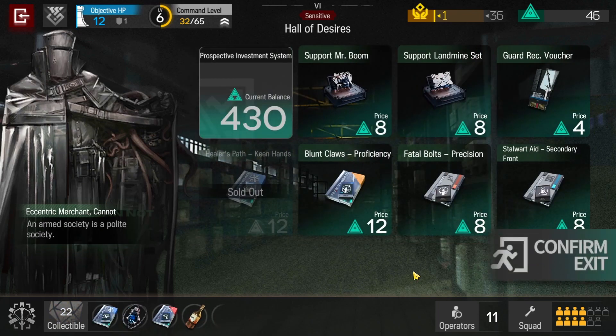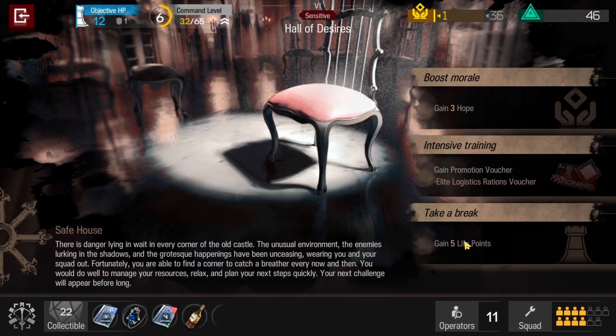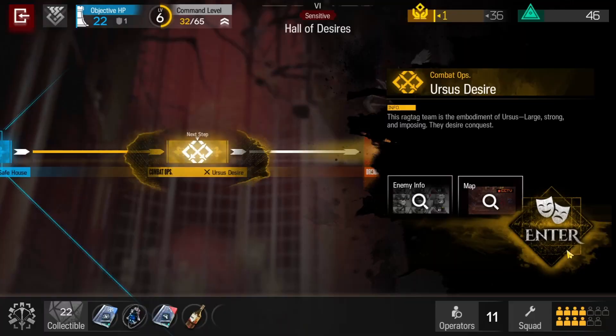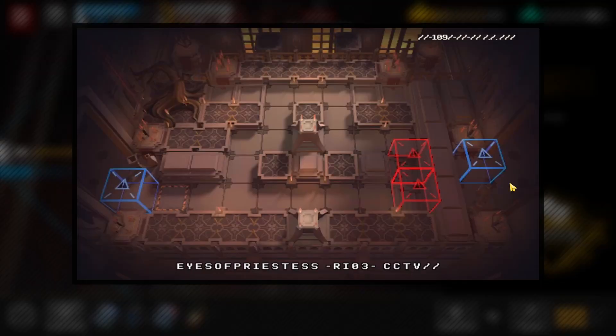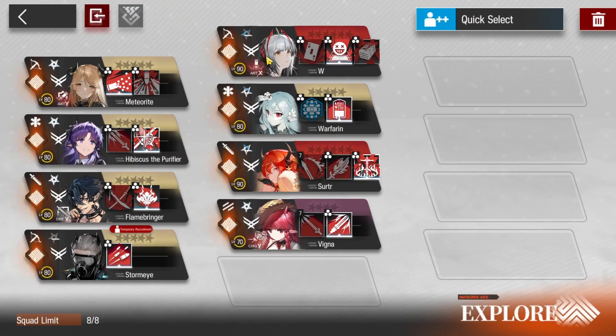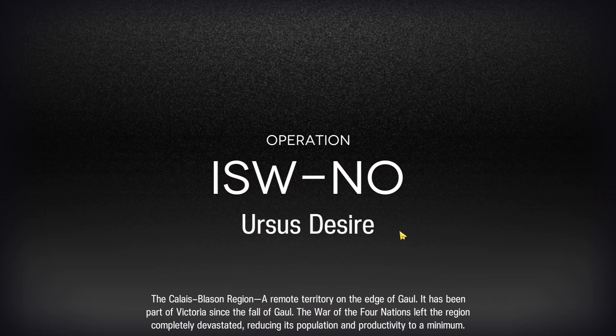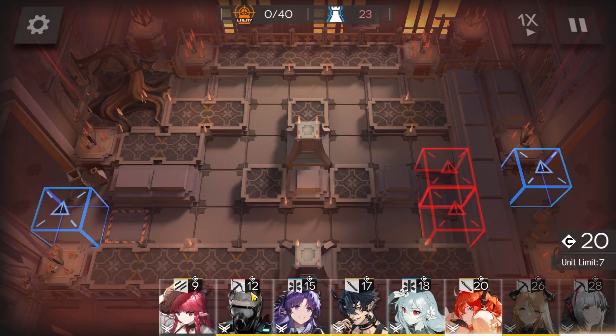I get the medic attack speed item because it just turns Hibiscus into an absolute god. I make a mistake here — I had gotten Ifrit previously and I kind of regret it in retrospect. I should have gotten the E2 for her instead, because as it turns out I don't need all the life points I got. I was a bit too cautious.